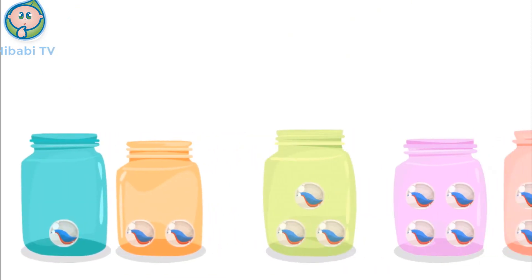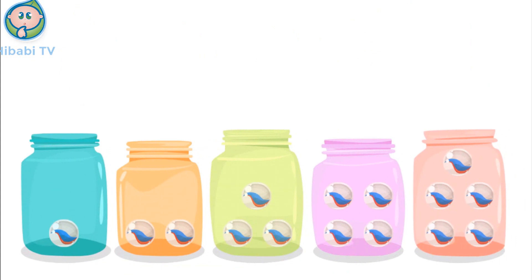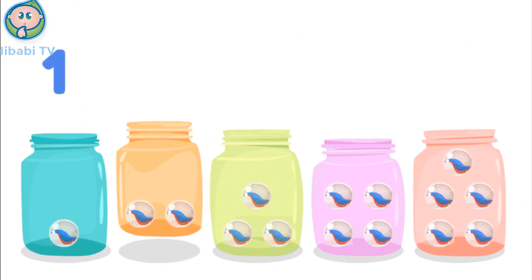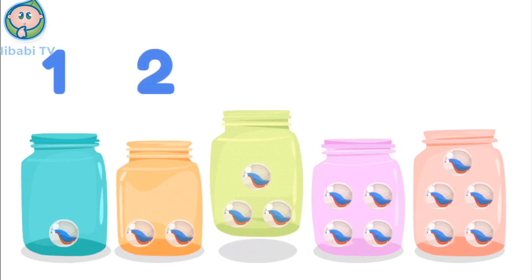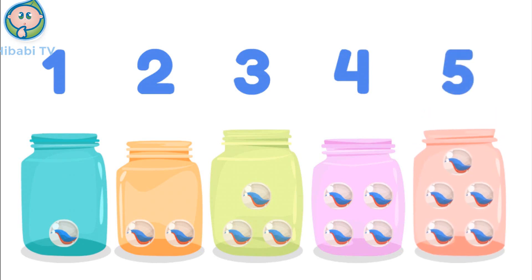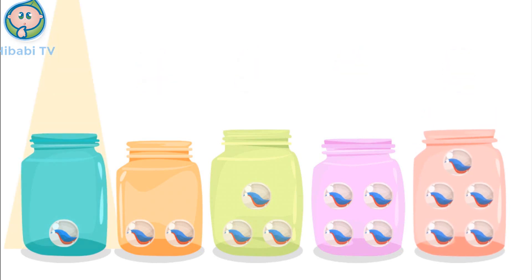I have a crazy marble collection! Check it out! This jar has one marble! This one has two! This one has three! This one has four! And this one has five! Which means this jar has the least number of marbles, and this one has the greatest number of marbles!